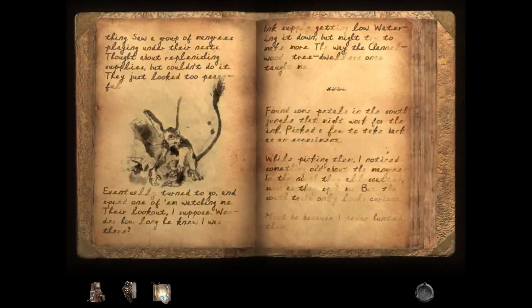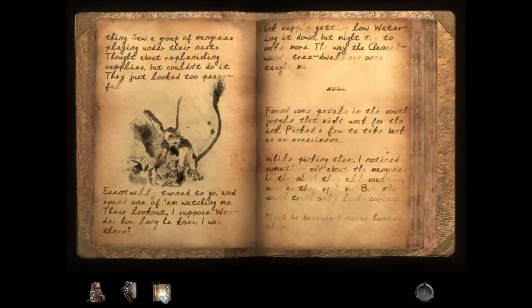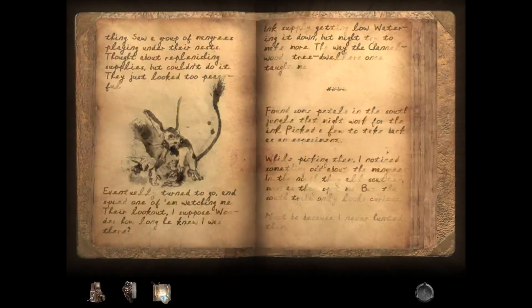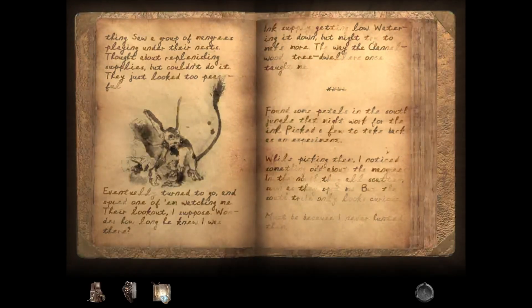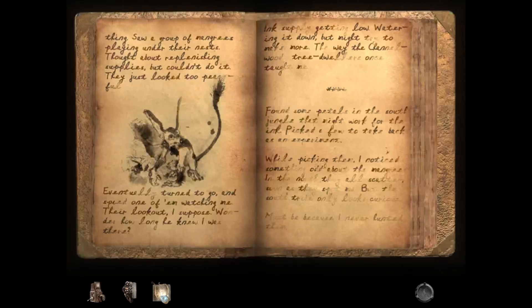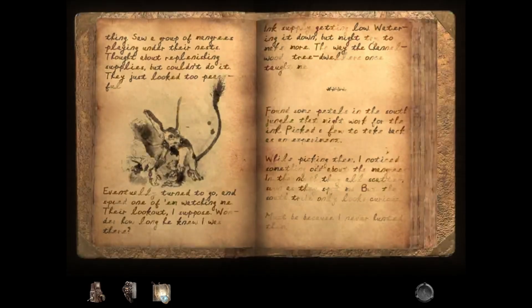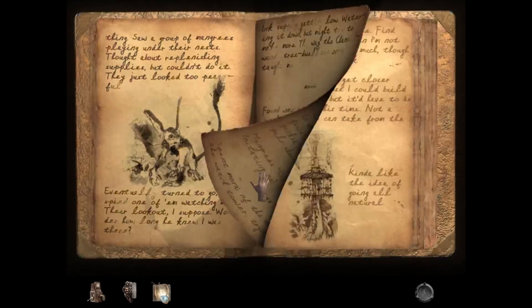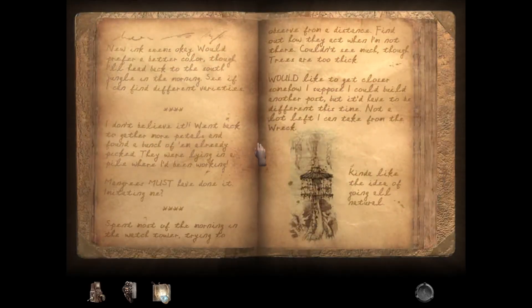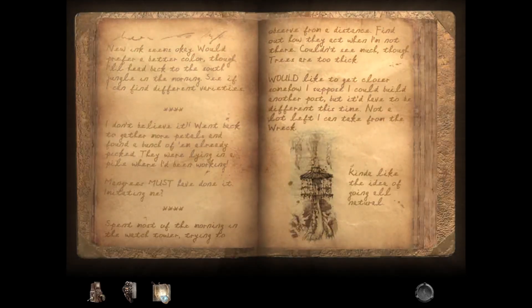Ink supply getting low. Watering it down, but might try to make more — the way the channel wood tree dwellers once taught me. Found some petals in the south jungle that might work for the ink. Picked a few to take back as an experiment. While picking them, I noticed something odd about the mangreys. In the north they all scatter as soon as they spot me, but the south tribe only looks curious. Must be because I never hunted them. New ink seems okay. Would prefer a better color, though. I'll head back to the south jungle in the morning to see if I can find different varieties.